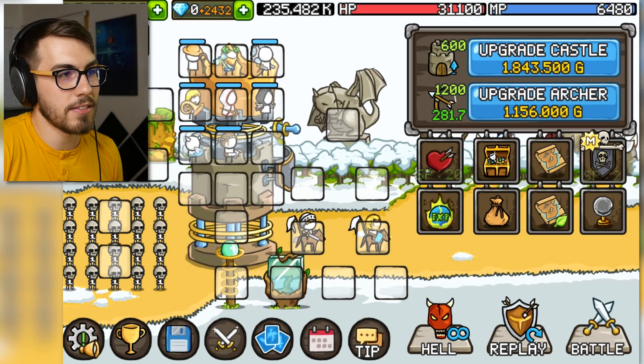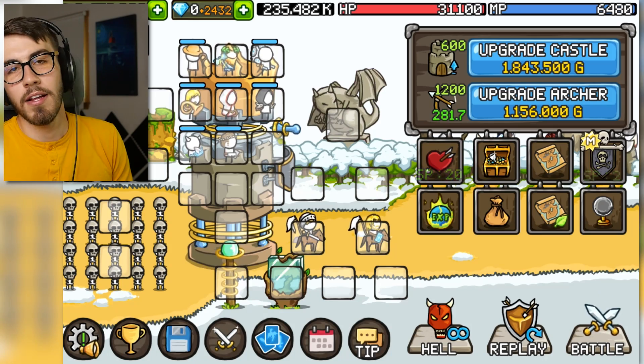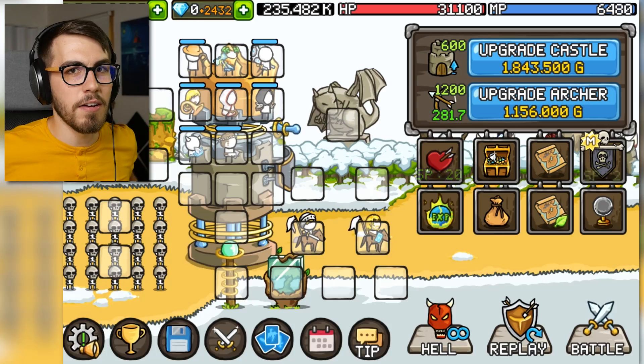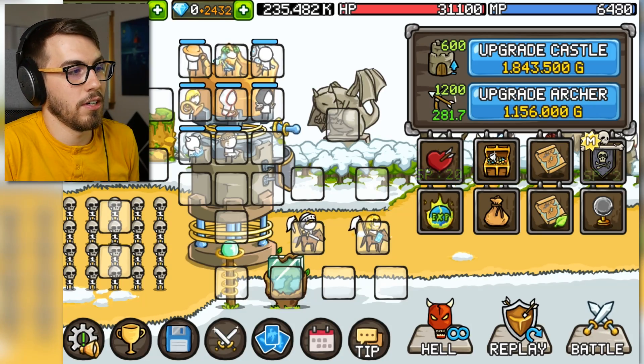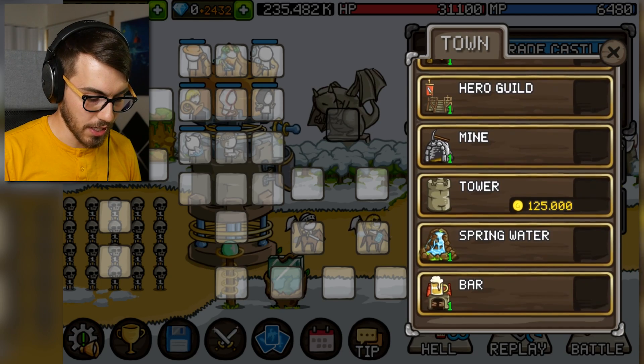Lots of cool stuff you can do in this game. It's kinda funny because the people who know what they're doing will say, 'No, you're doing it wrong, here's how you do it, you gotta do it exactly this way.' But in a way I feel like that ruins a little bit of the fun, because you're just locked into a certain strategy because it's the best strategy. I totally get it — you don't really wanna waste your time doing things that don't pay off. But at the same time, it's nice to switch things up.